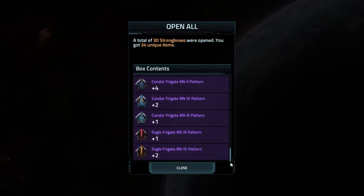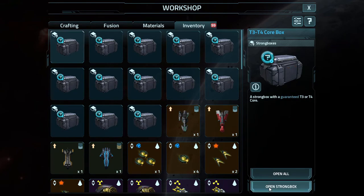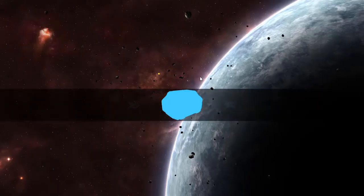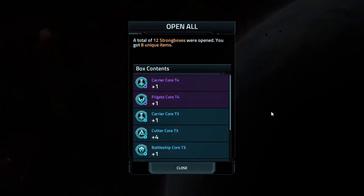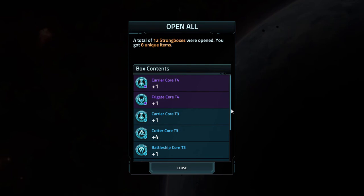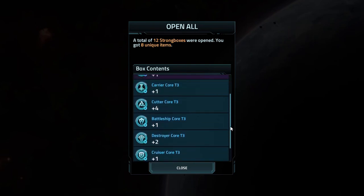16 of the 60 were MK5 and another 16 were MK4. Next up, I got the T3 and T4 core boxes — I only had enough for 13 of them. I opened the first one alone by mistake, which gave me a frigate core T3. I then opened the remaining 12, which gave me 2 T4 cores and 10 T3 cores, including another frigate T3 core.